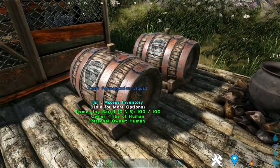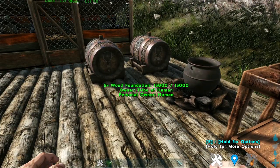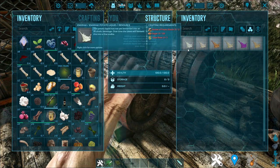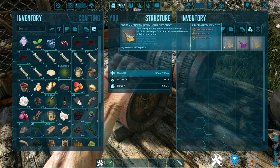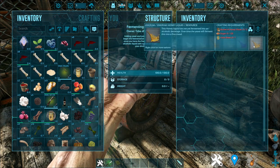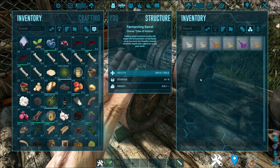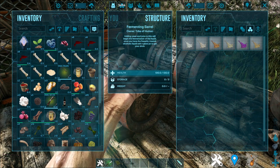Up next is the fermenting barrel. Unlike the original vanilla fermenting barrel, this one can be used to make more stuff. When you open it, you can see there are six things you can make: potato liquid, rice liquid, sugar syrup, berry liquid (which is beer), grape liquid, and lastly honey liquid. All of these will make alcohol. And you might be thinking, what benefit do I get out of it? These alcohols or drinks can be used in the next mod that I'm gonna go through tomorrow.